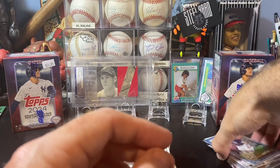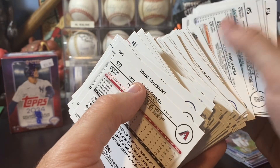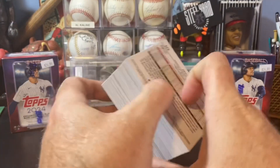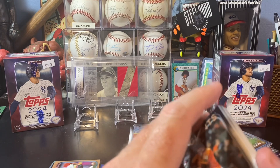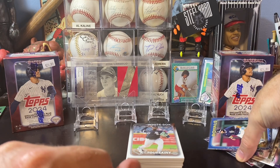That is Series 2. Hopefully you enjoyed this little peek at what Series 2 has to offer in their blaster boxes. I will be opening the other two blasters in the next video. I'm really digging the blasters right now — I feel like they're loaded this year. You get a lot more parallels, more inserts. Series 2 packs a punch. There's a great rookie class in here as long as they can pan out. There aren't a lot of rookie pitchers in this grouping, which scares me a little because of how I am with collecting pitchers. But there's some fun stuff to chase, especially when you start pulling these super short prints and other parallels.